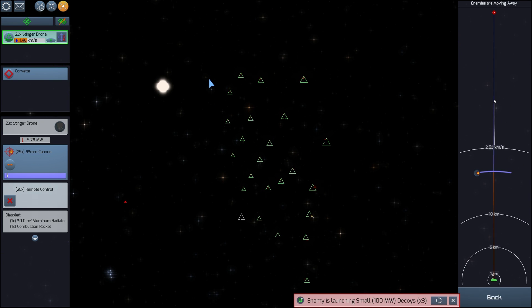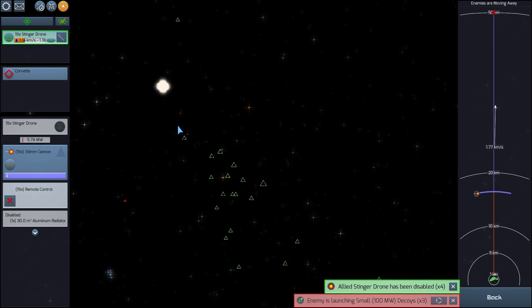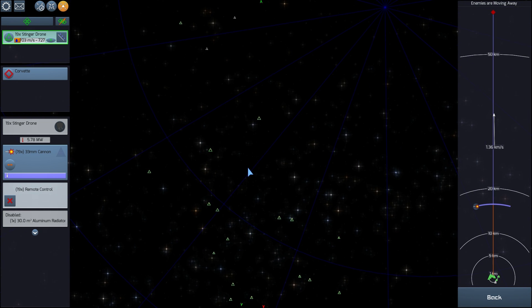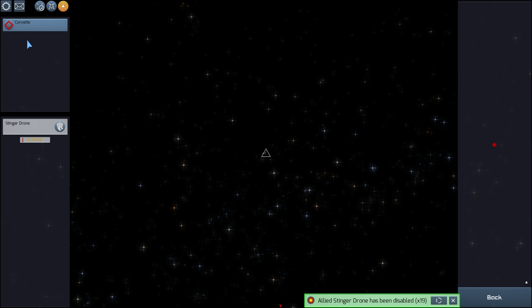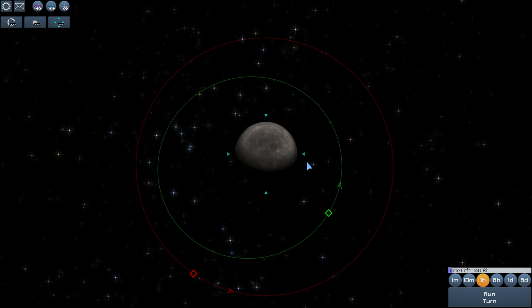We had a first flyby and we're going to do another one. I want to actually start destroying the enemy rather than just flying by, so as soon as my drones turn around they'll approach again. Unfortunately they're running out of Delta-V really fast. I ran out of Delta-V and all my drones are disabled — that's how difficult this game is. I totally lost this mission and have to start over, this time making sure I don't just do a flyby.